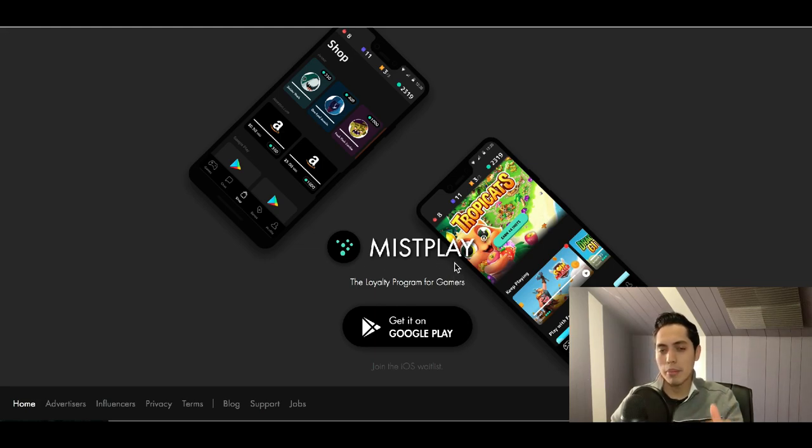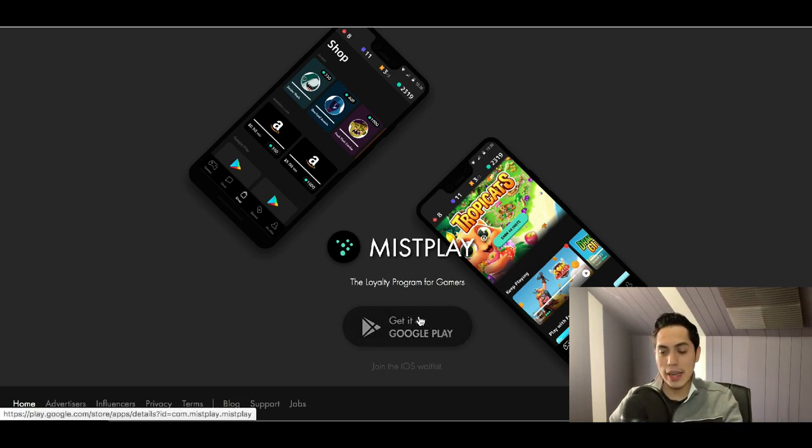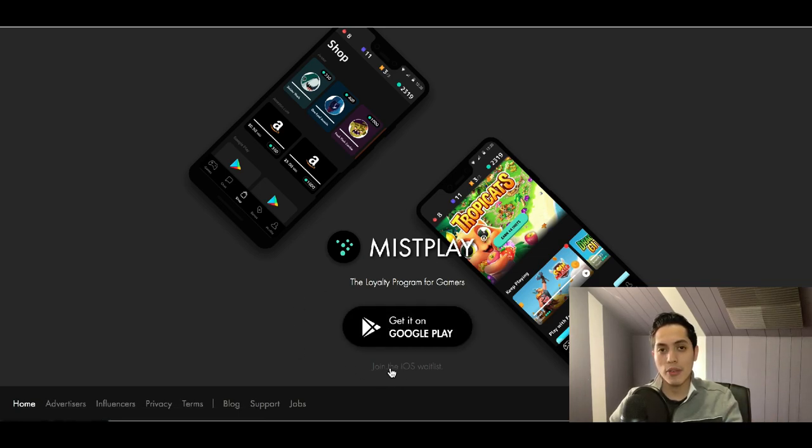The first app we're going to start with is called Misplay — it's the loyalty program for gamers. You create a Misplay account and right now it's only available on the Google Play Store for Android, but pretty soon it'll be available for iOS too. If you want to be on the waiting list for iPhone you can click to sign up. You download the app, start playing games, and collect points called units.